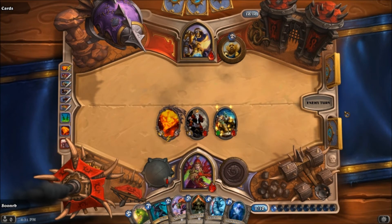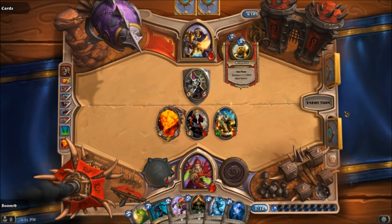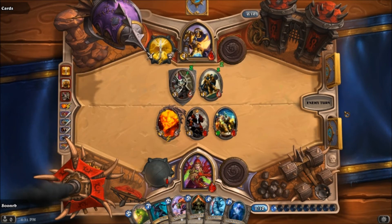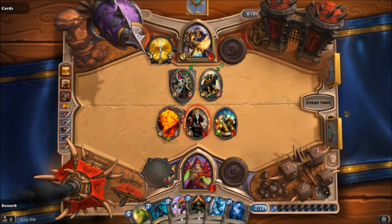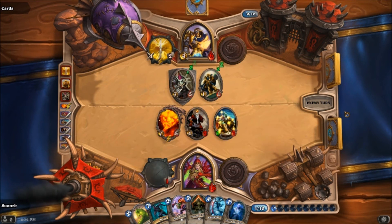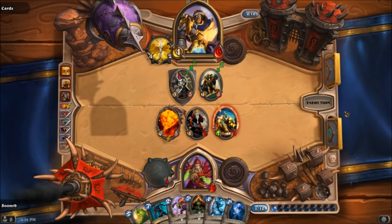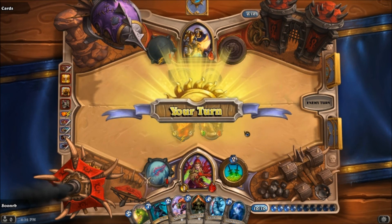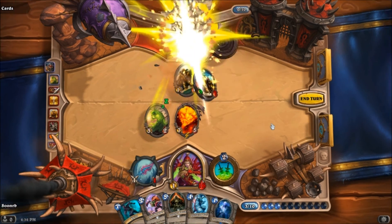Alright. So now he's gotta do 16 damage to me this turn, or he's dead. I can't think of anything he can do to stay alive. Reporting for duty — there's the Truesilver Champion, which he'll probably use to hit me to try to get some life, or he's doing the math right now. I think he's dead no matter what he does here. I'm hoping he doesn't concede just so I can play this Swamp Ooze and smash his weapon — just for the hell of it, because I'm an asshole like that. So yeah, that's what we'll do — Assassinate, and kill him. Nice.